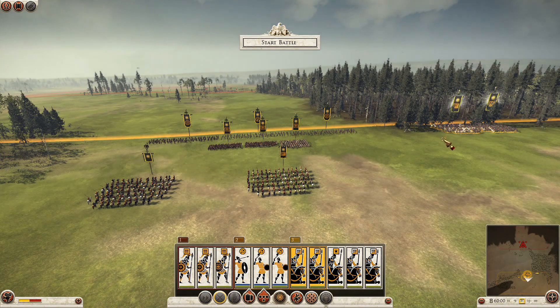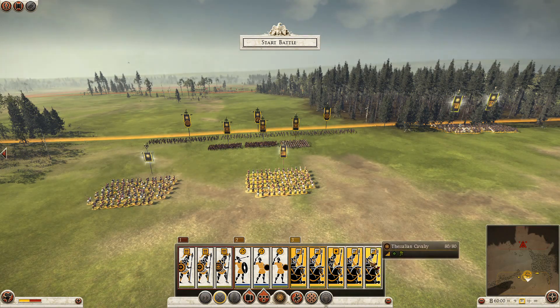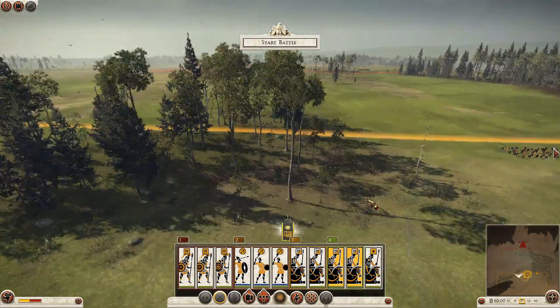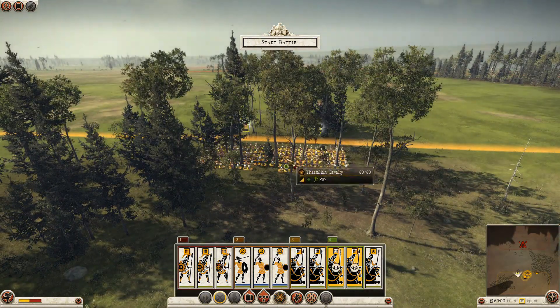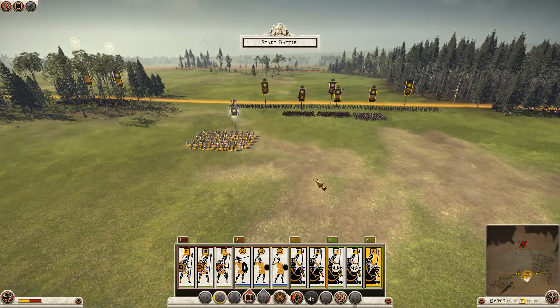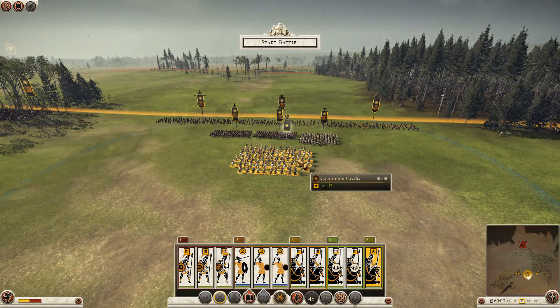It's a fairly balanced force here. I'm playing as a Macedonian so I've got a nice corps of hoplites and shield brothers who are sort of elite hoplites, very nice. I've got some slingers, some peltasts firing javelins, and four units of cavalry and of course my general as well.